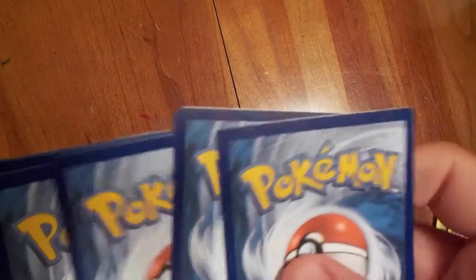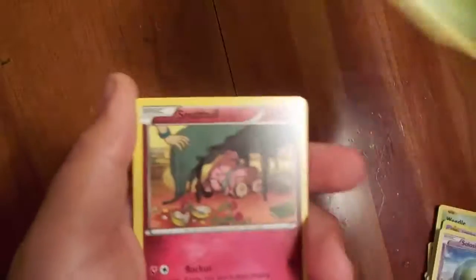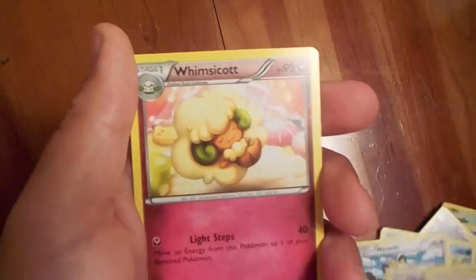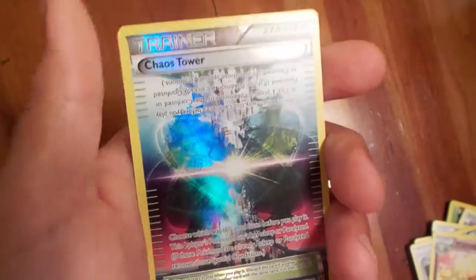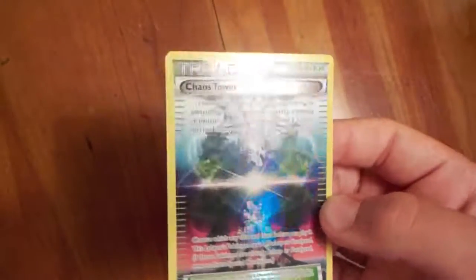Here we go with our final pack of this amazing tin — one of the best tins I've ever seen. The back-to-back Mega Venusaurs is just insane. We got Cilossus, Snivy, Snubble, Burbinacle, Meowth, Weezing, Fairy Garden, Wismacot, and one of the full-art trainers — I've never gotten one of those. They're pretty cool. And a Barbaracle Rare.